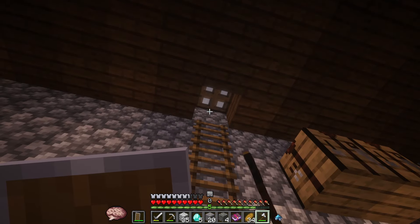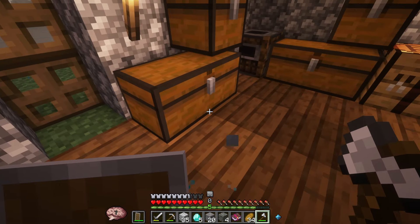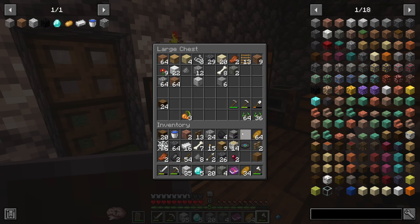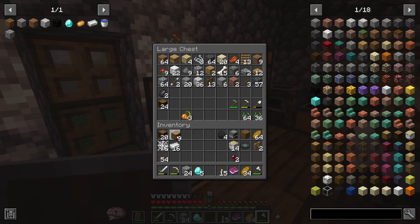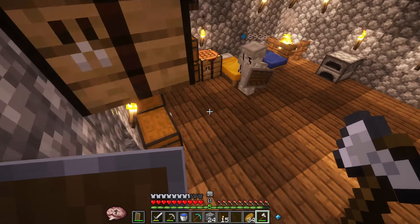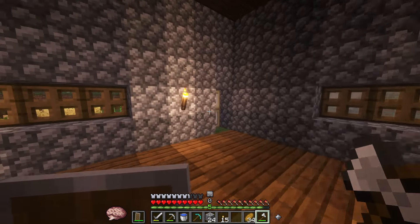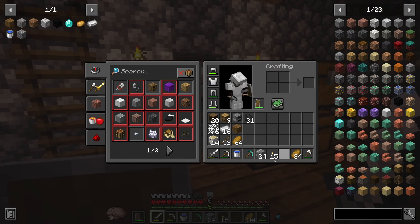I'm gonna put a decent amount of blocks inside here — all the stuff we don't realistically need — just to clear out some inventory. I'm gonna keep cobwebs on me because they might be useful against some dwellers. Let's get some more coal. I also changed my shader — it's the Unbound version of basically the same shader, so the water's gonna look different and the ores are actually gonna glow a little bit, which is pretty cool.